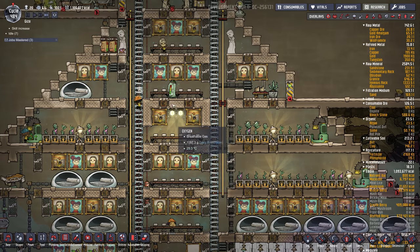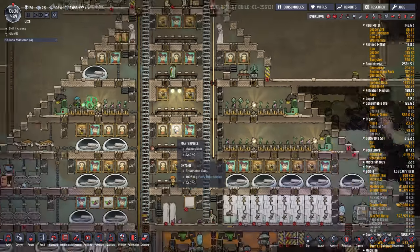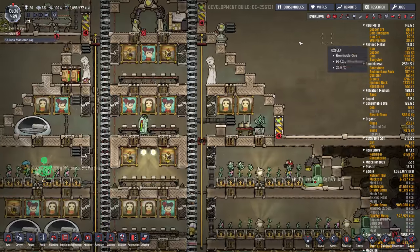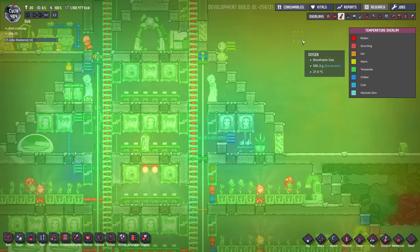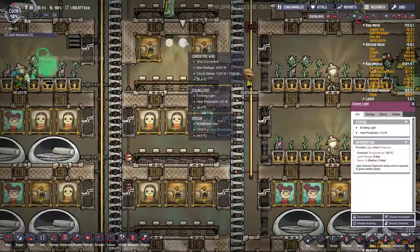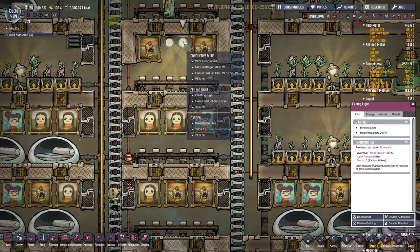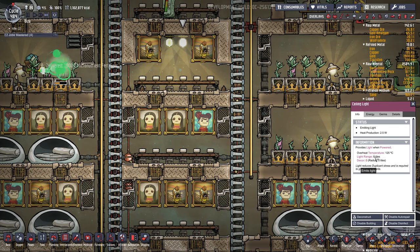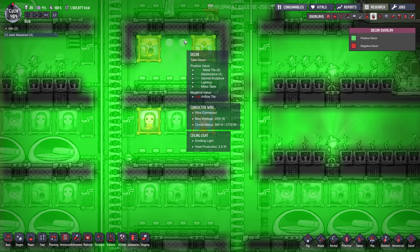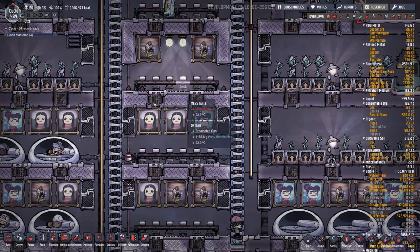The one thing to watch out for with metal tiles is their conductivity — they move heat a lot faster, so you may not want to use them on the outside of your base if it's hot, as heat will get through really easily. Lighting also helps with decor — if you look at the decor overlay, lighting gives plus 15, which is another easy way to boost decor.